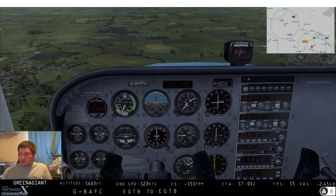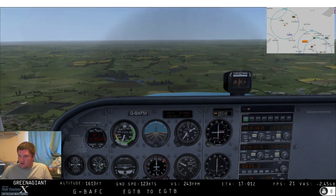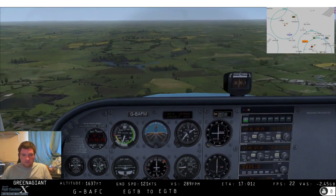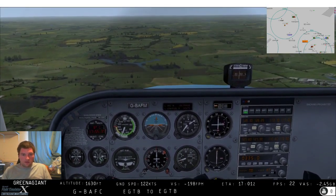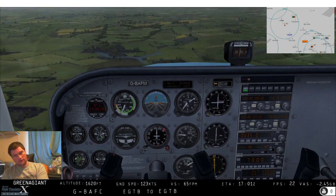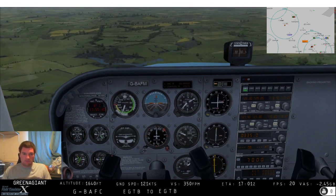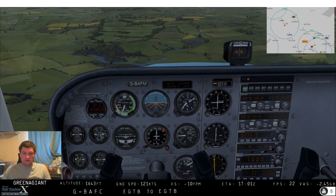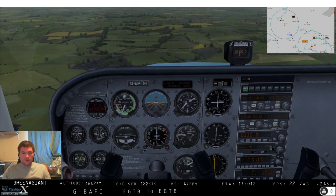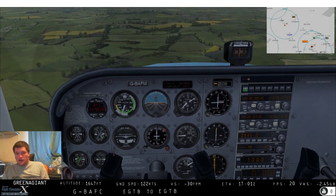Flying straight towards Westcott and then out of Westcott we'll go back towards Henton, back to Booker. I'll show you the trace on the moving map. This video will absolutely be very short and sweet.